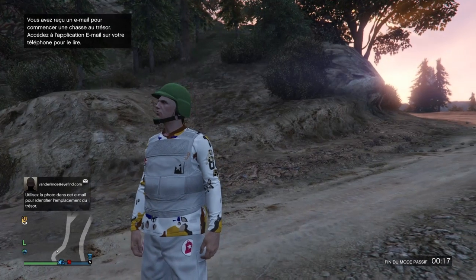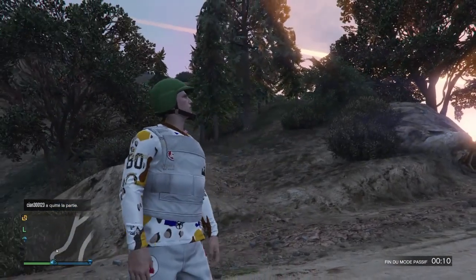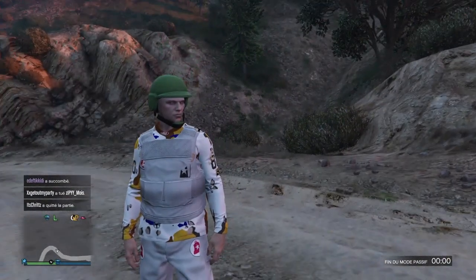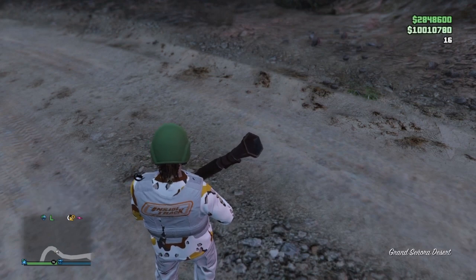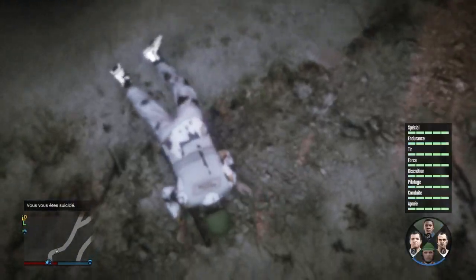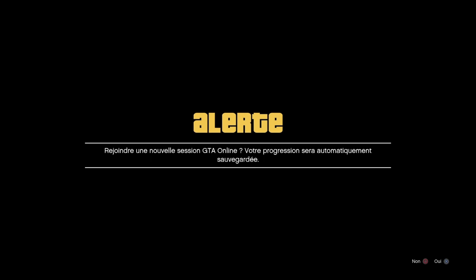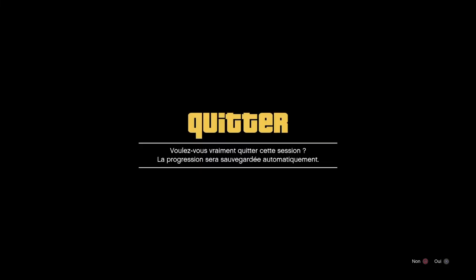Vous pouvez déjà essayer de trouver quelqu'un qui a un autre mode de visée, car on va avoir besoin d'une personne en mode de visée différent. Une fois que je récupère mes armes, je prépare mon lance-roquette. Je fais flèche du bas, vous voulez des personnages, je fais rond. De là, je vais me suicider. Flèche du bas, je choisis Franklin et je fais rond. Et de là, je rejoins quelqu'un dans un mode de visée différent. Je vais avoir un premier message — là, il faut rejoindre une deuxième fois. Si le message est le même, c'est que la personne n'a pas le même mode de visée. Il faut absolument que le message change.